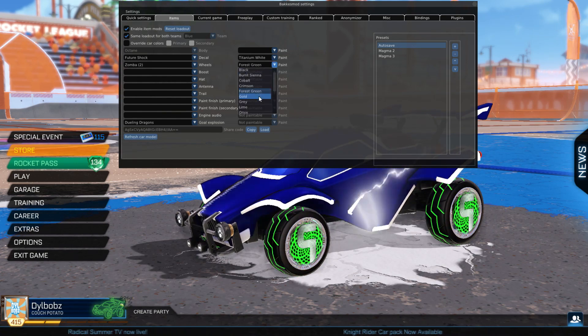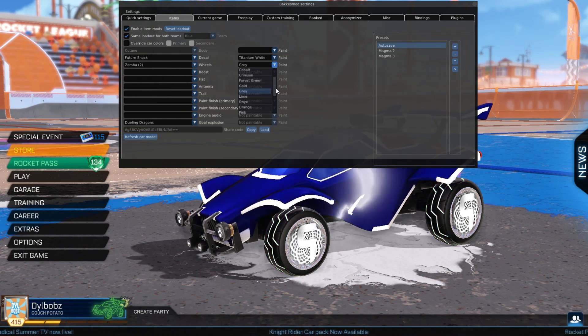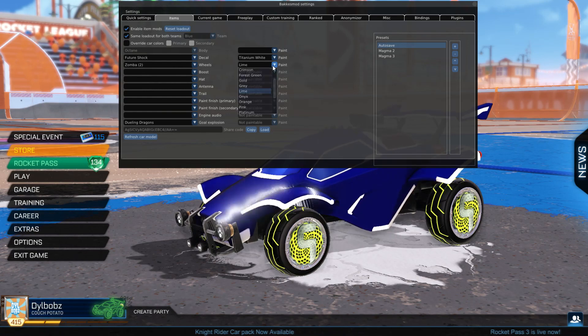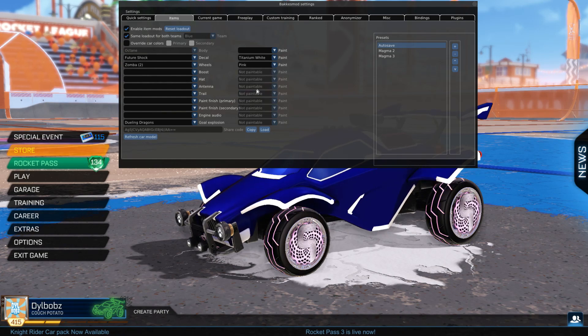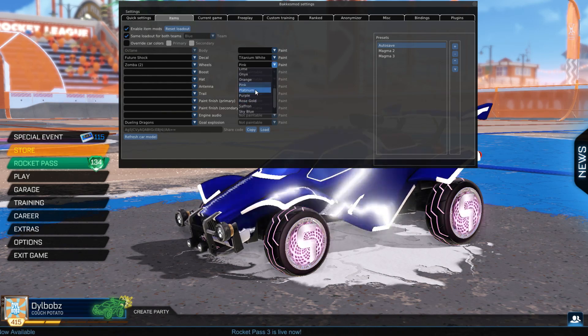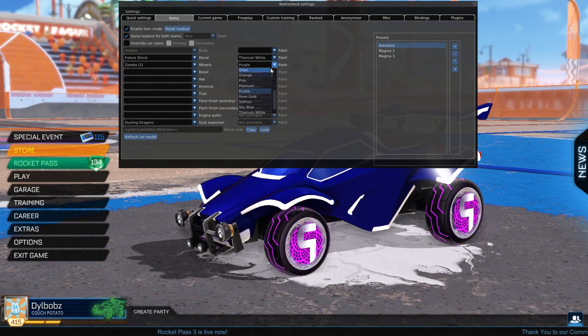Some people say they're a breed between Voltaics and Zombas, and they'd probably be right, because if you actually look at the tread, they have the same tread as Voltaic wheels. Today I'm going to be showing off all the designs of every single team wheel.